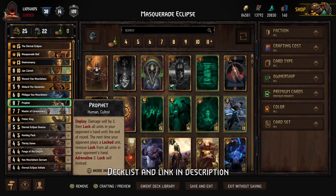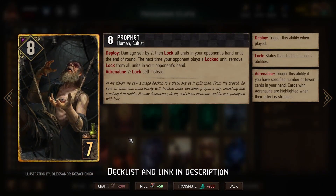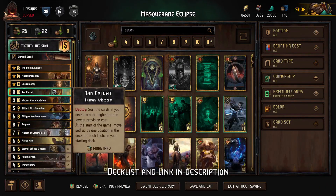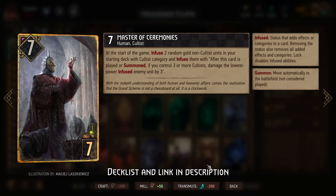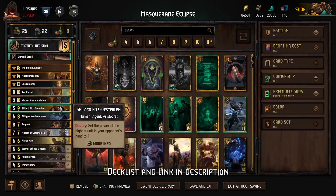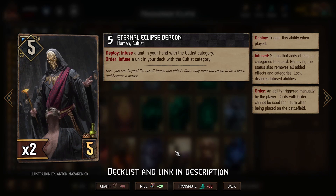On the Cultus side, we have the maximum number of starting gold Cultus — which is two — the Prophet, and also the Master of Ceremonies. Having Master of Ceremonies is a little deceptive because it turns two non-Cultus gold units into Cultus, meaning we start with at least four cards that can trigger the Eternal Eclipse scenario in round one. We can further set that up using the Eternal Eclipse Deacon, which on deploy can turn a gold unit into a Cultus, or use its order ability to turn a unit in our deck into a Cultus as well.